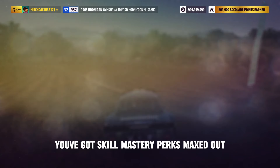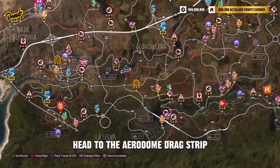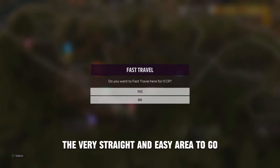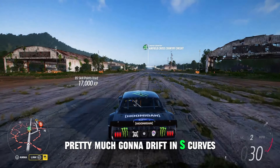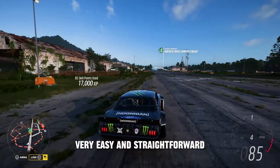Now that you've got your car and skill mastery perks maxed out, head to the Aerodrome Dragstrip on this part of the map. It's a very straight and easy area to farm up skill points. As soon as you get here, get straight into it and start drifting — pretty much drifting in S-curves. Very easy and straightforward.